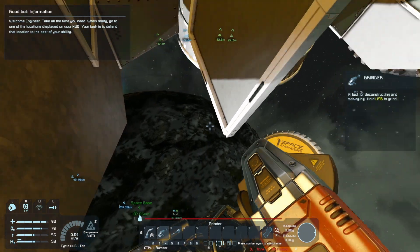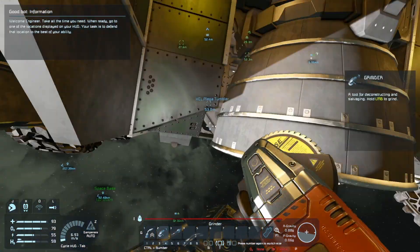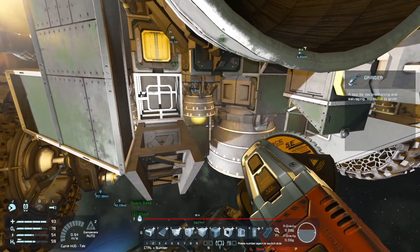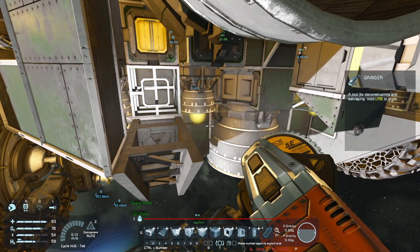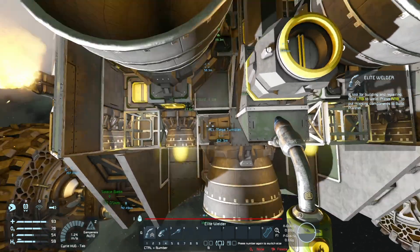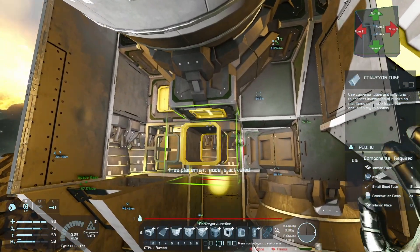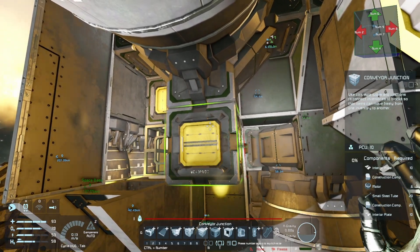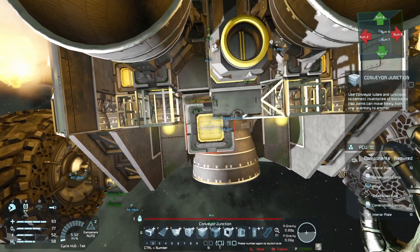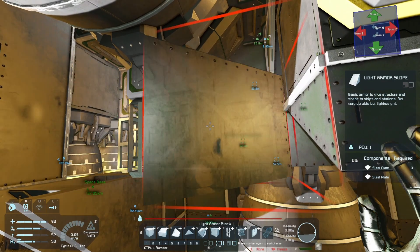Oh dear. What? I should have emptied my inventory. I keep dropping components back to the planet below. That is hilarious. Because I filled my inventory with stuff to place stuff, and then I found I needed to remove a few things as well. So when I went to remove them, my inventory was full. Yeah. Now it isn't.